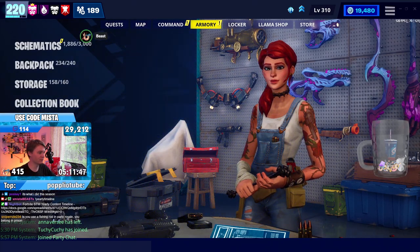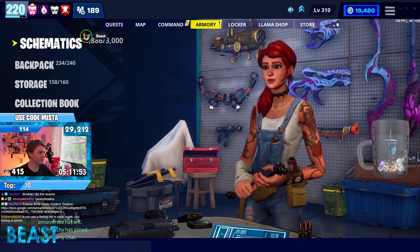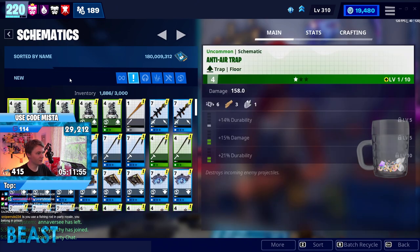Here's what we're looking at so far. We got about 14K training manuals — not too bad. Trap designs I don't care about. And then weapon designs: 69. Let's do weapons first.